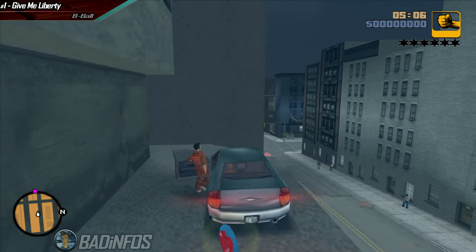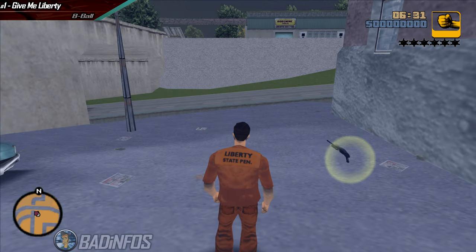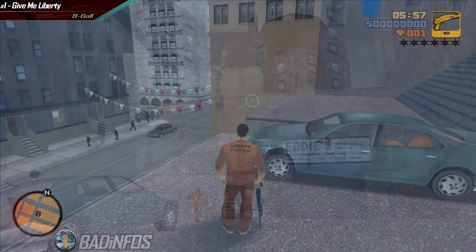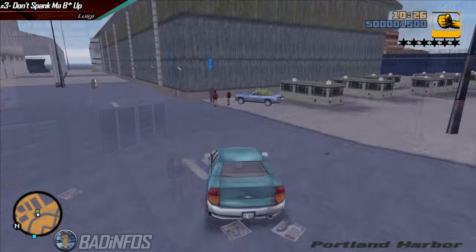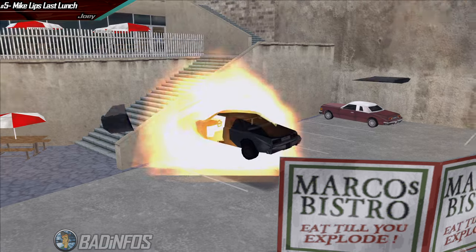You also need a weapon so head over to the AK spawn location. It's behind this building. A shotgun would also be useful so you have a few locations for that too. Once you have these two, complete all the missions on the screen until you reach Farewell Chunky Lee Chong. In these missions you can't really die unless you're dumb, so I'll not talk about these.